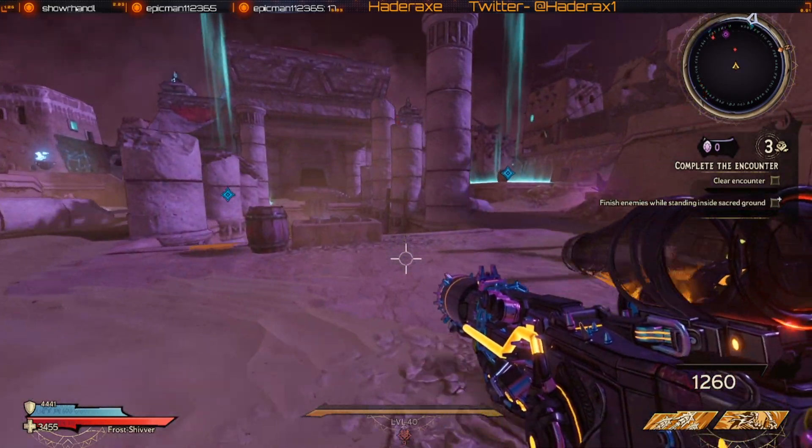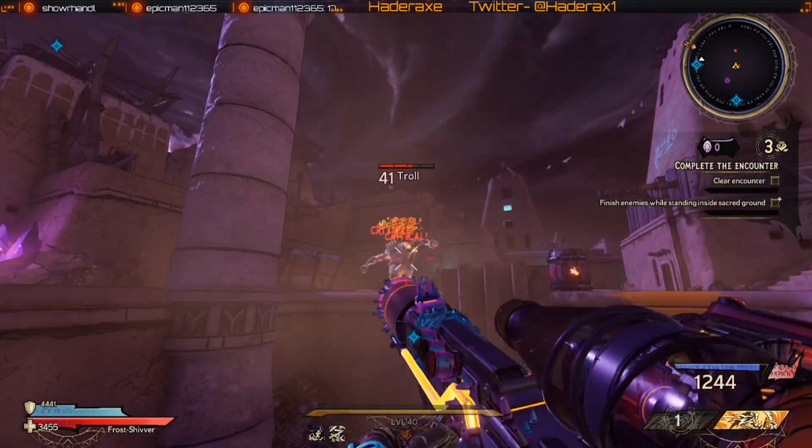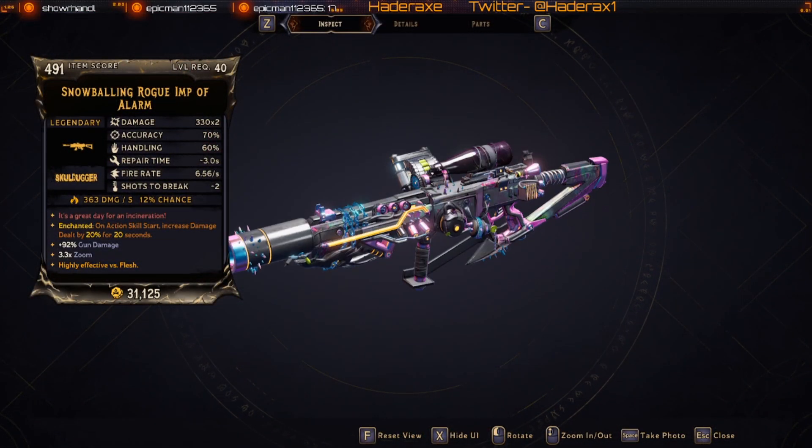Hey, I'm Hatterax, and today I'm going to show you guys the Rogue Imp Legendary Assault Rifle. It's a Skulldugger Assault Rifle that I've only seen come in a fire variant, and its red text reads: 'It's a great day for an incineration.'